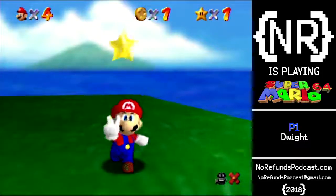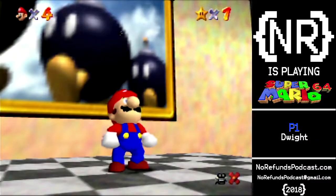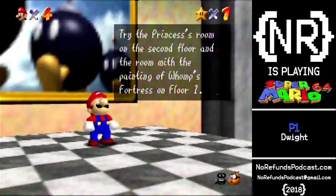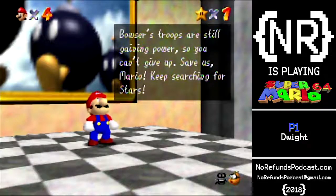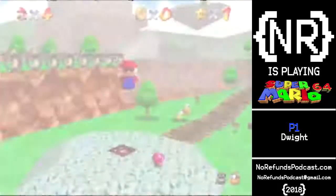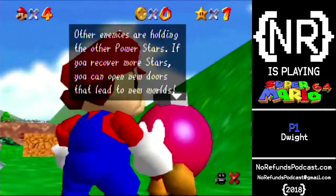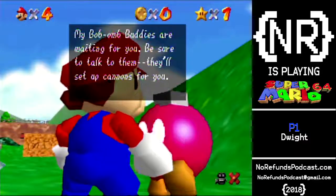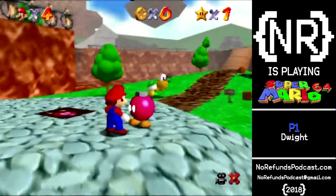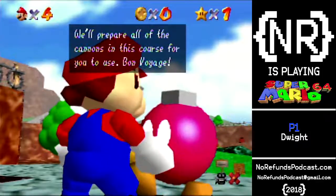And one! Here we go! You've recovered one of the stolen power stars. Now you can open some of the sealed doors in the castle. Try the princess's room on the second floor, and the room with the painting of Whomp's Fortress on floor one. Bowser's troops are still gaining power, so you can't give up — save us, Mario! My Bob-omb buddies are waiting for you; be sure to talk to them. They'll open up the cannons for you. We're peace-loving Bob-ombs, so we don't use cannons, but if you'd like to blast off — help yourself! We'll prepare all the cannons in this course for you to use. Bomb Voyage!